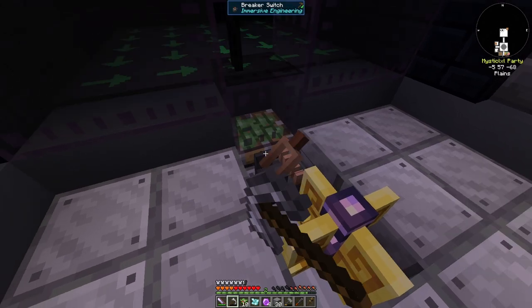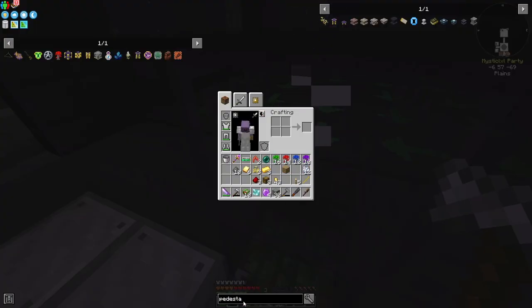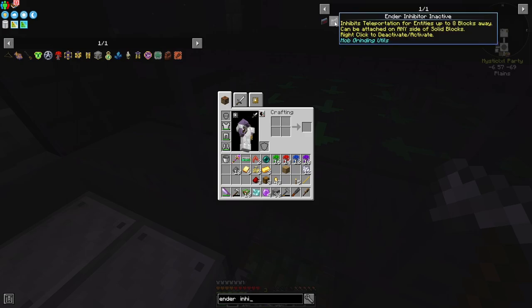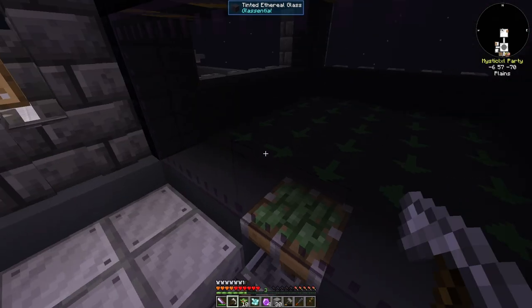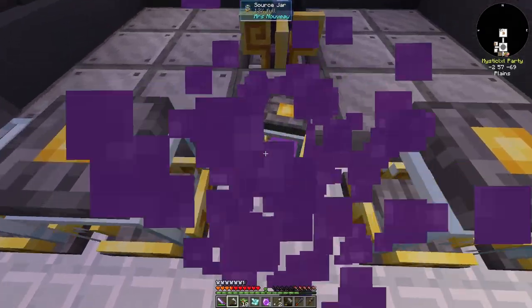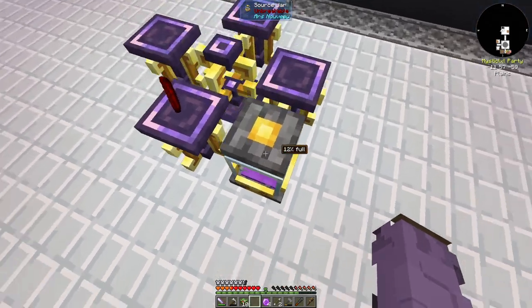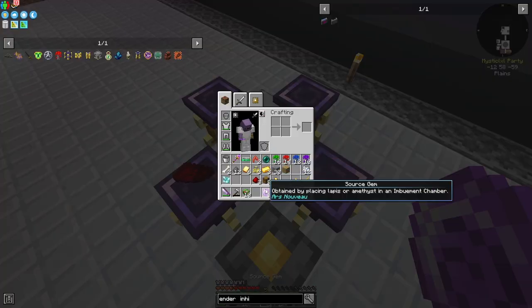Oh, endermen can spawn in here — that's not ideal. That means we also need to get ourselves an ender inhibitor. It is in this pack — oh it needs water crystals and mana steel, that's not great. However that will be enough source for sure — it holds 10,000 source per jar and 10% would be a thousand, so that'll be enough source.